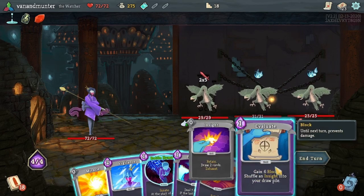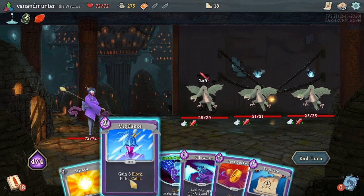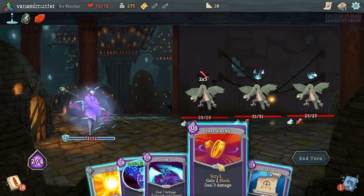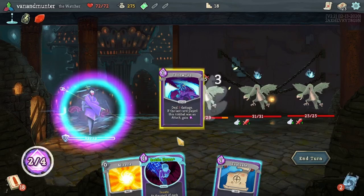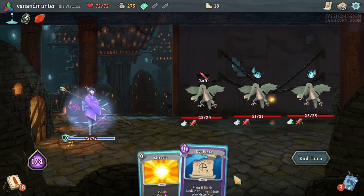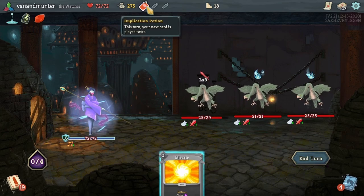I have to remember what things do a little bit. But yeah, that's really good. Eight o'clock. Okay, well let's do this. And we can do this. I guess we keep, right? We'll use this. We've got enough block, shuffle an insight. So we'll get the insight into the pile. Okay, what's this doing?